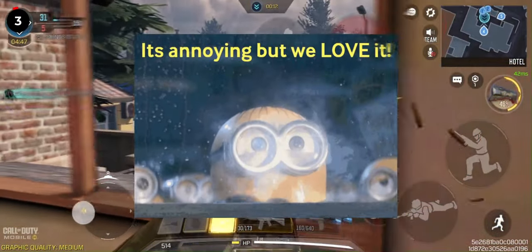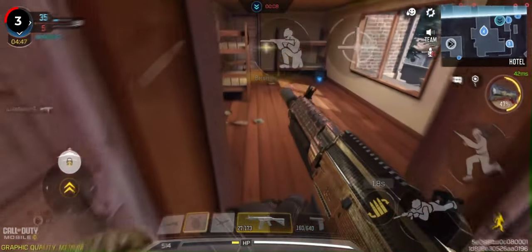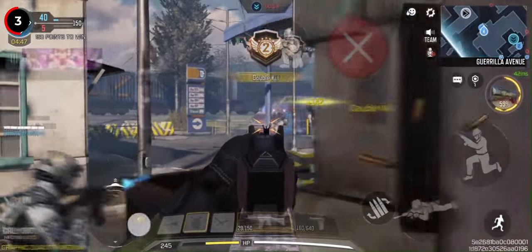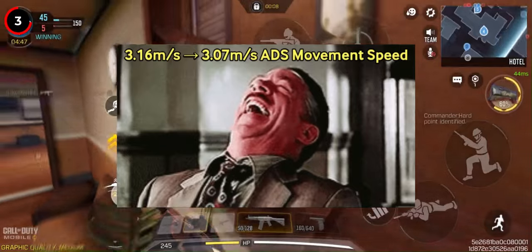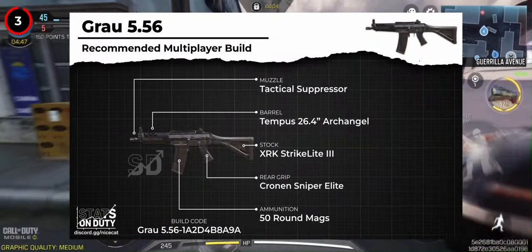After seeing much usage in both the ranked and competitive scene, the Grav has received yet another minor nerf. This time, its trace speed has been reduced from 3.16 to 3.07 meters per second. However, this nerf won't significantly impact the weapon's performance. The Grav will continue to be an easy-to-use and reliable flex assault rifle option.